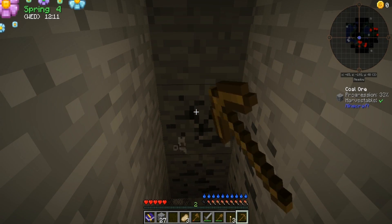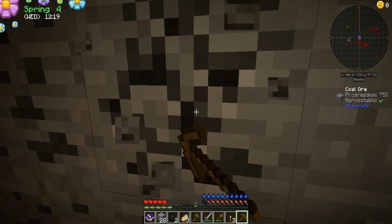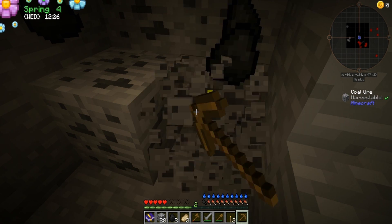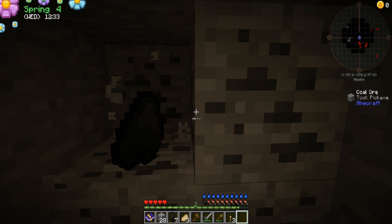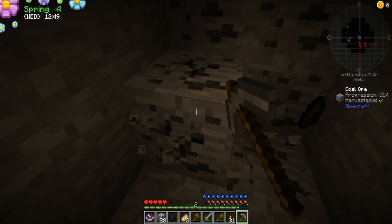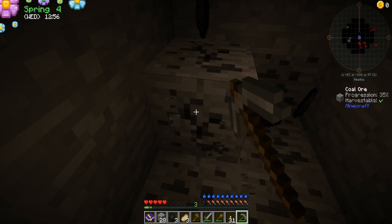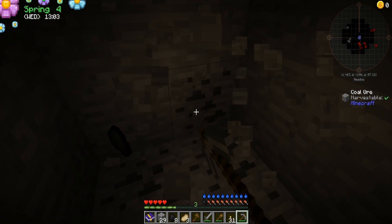Oh, coal! This is gonna take a while because it's a wooden pick, but I want to use it all because we do not waste things. Coal is good. There we go — that actually gives us more torches. I'm just gonna use them all. There we go. And if we do this whole vein here — getting coal.